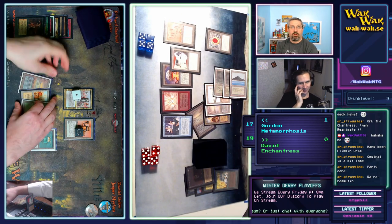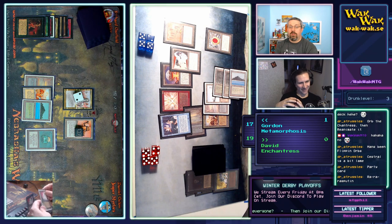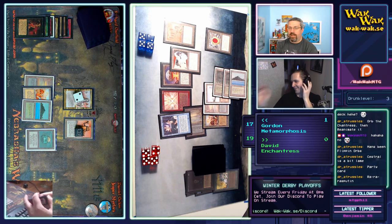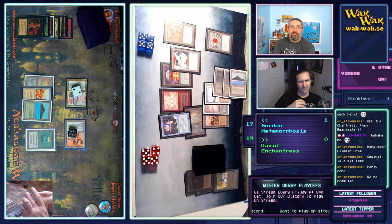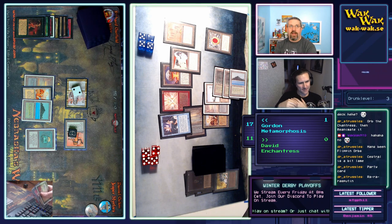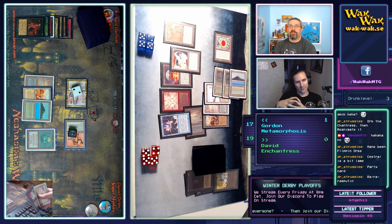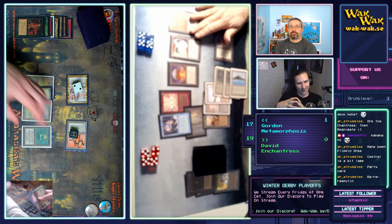Lots of mana here. That's when Tawnos's Coffin matters — if you Tawnos's Coffin a Rasputin, he can't have more than seven counters, so he'd just come back with seven. Rasputin's counters aren't like Triskelion's counters; they don't give additional power or toughness. He can prevent damage dealt to him, which is pretty nifty, and he can use them for extra mana. If you Tawnos's Coffin a Triskelion you're getting extra counters, but not with Rasputin.